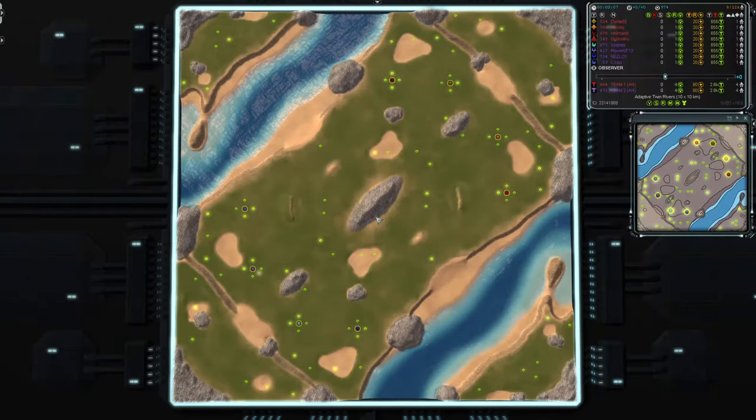Now, I like ladder games. In a ladder game, you just have a hot team and a cold team, nice and easy. The hot team are in the north-east, the cold team are in the south-west. Let's meet hot team first.